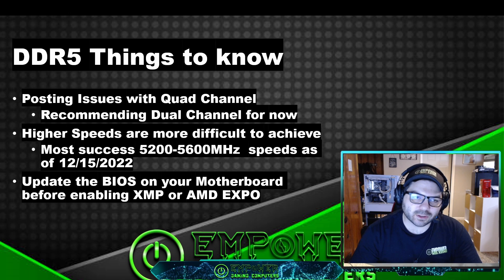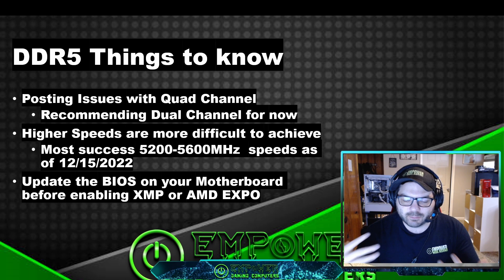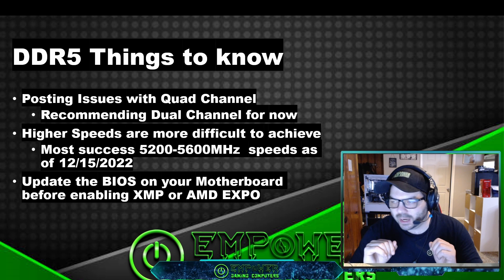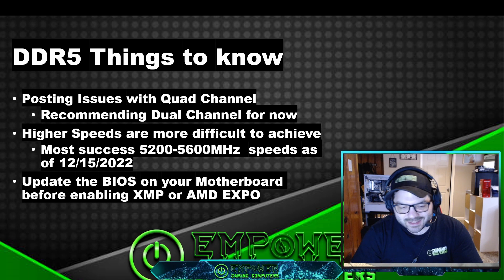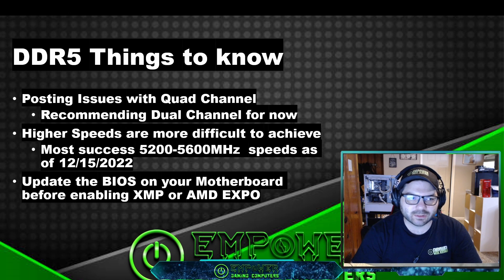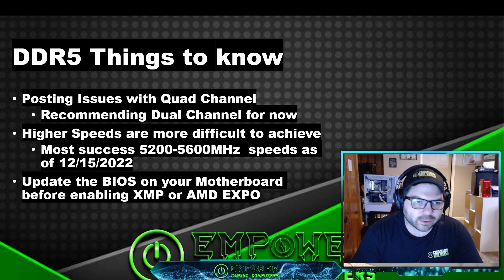Higher speeds are more difficult to achieve. Most success I've been having is with 5200 megahertz and 5600 megahertz — I'm not really having to go in and modify much in the BIOS. I can just set the XMP profile or AMD Expo and we're good. If I'm trying to get higher than 6000 megahertz it doesn't always work out. Maybe save some money right now while DDR5 is still maturing and just go with 5200 or 5600 megahertz unless you absolutely have to have the best.